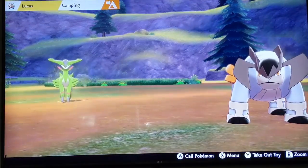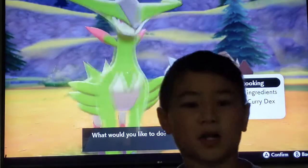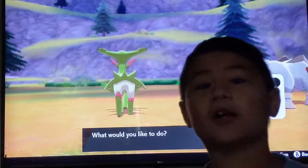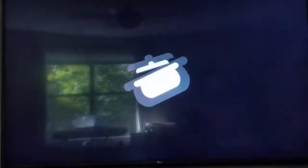And you basically activate Pokemon Camp. You activate Pokemon Camp, which is right up here, and basically you go to Menu, then Cooking, and you cook a curry. You can cook any curry — it's up to you. Let's start cooking.